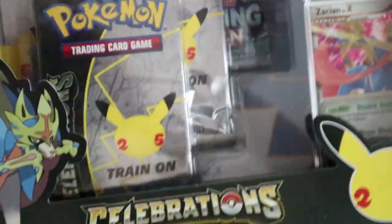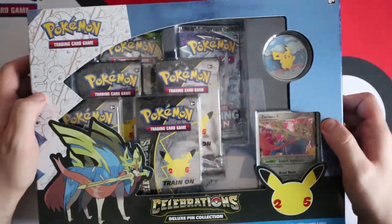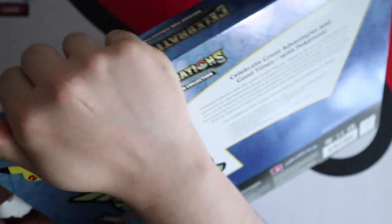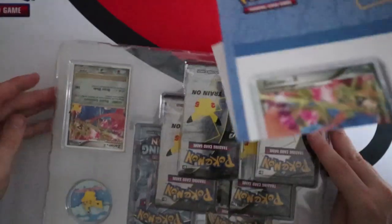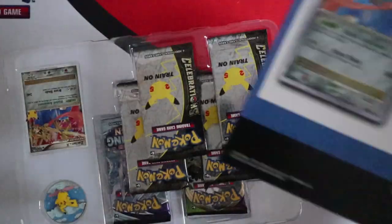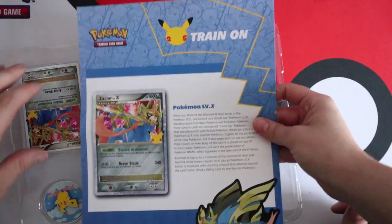Next up is the Zacian Deluxe Pin Collection. This comes with four Celebrations Booster Packs and two non-Celebrations Booster Packs, so it's good value. The code card goes in Marty's pocket to redeem straight away. There's an information card about Level X. The pin is adorable.